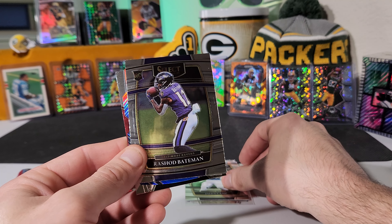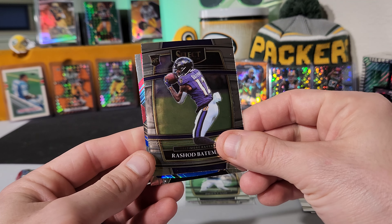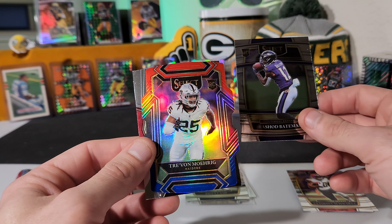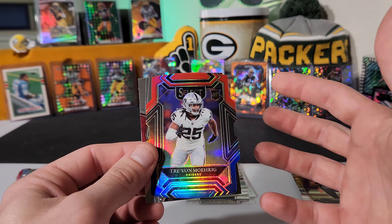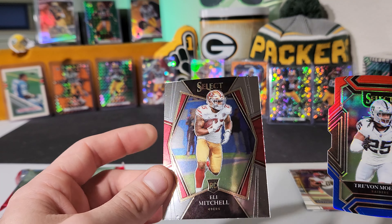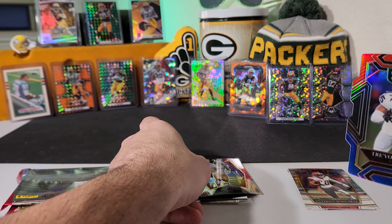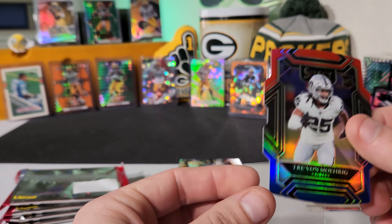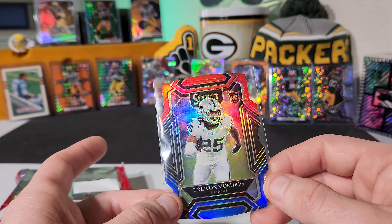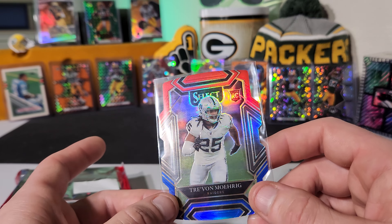Rashad Bateman. We got two rookies right out the gate, guys. Here's our first red and blue die cut — Trevon Morig on our rookie, a third rookie at least. So that's pretty cool. And the back card is Eli Mitchell. We just got four rookies in the same pack — how crazy is that? Let's leave up the die cut. Pretty cool looking card, actually. Not a bad cut on this one. Looks nice with the red and blue for sure.